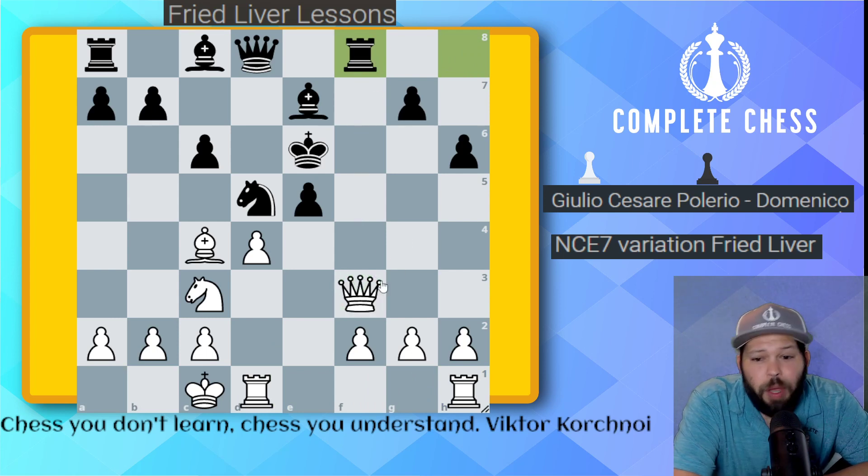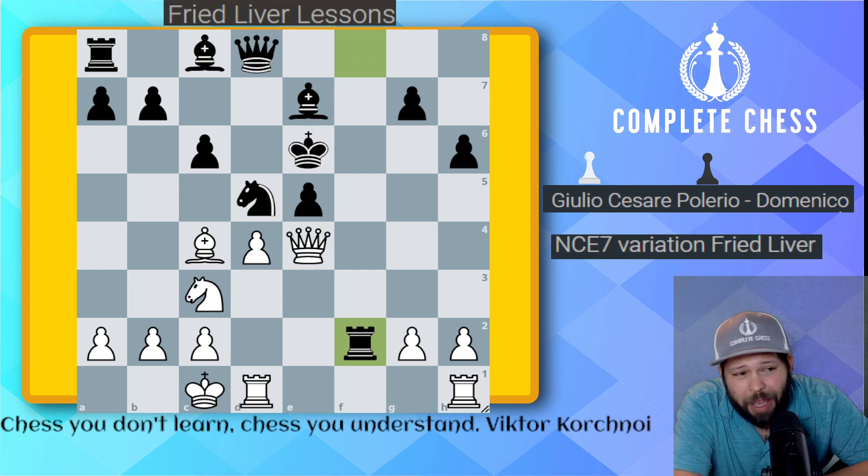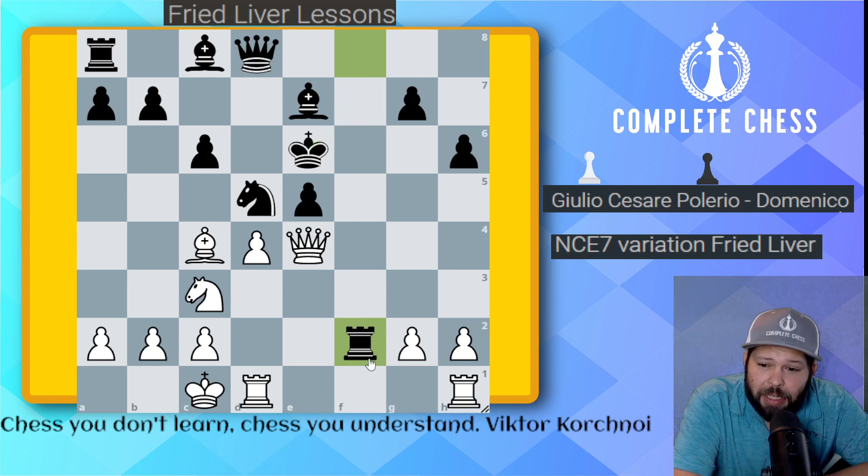Black plays rook to f8, attacking the queen — but our queen wants to move anyway. The queen runs to e4, putting pressure on the e5 pawn. Black gets a little too aggressive and plays rook takes f2, and I think it's now game over. Black's idea might be to run back to f7 then to g8. Now, should we take with the pawn or take with the queen?